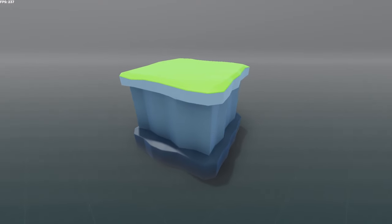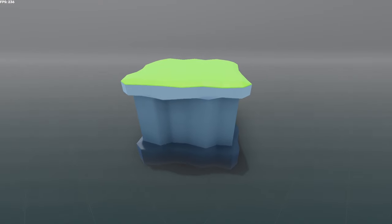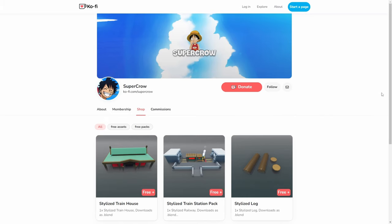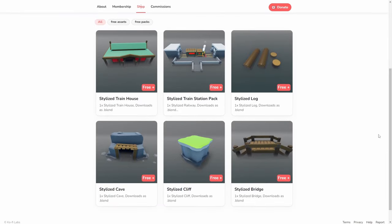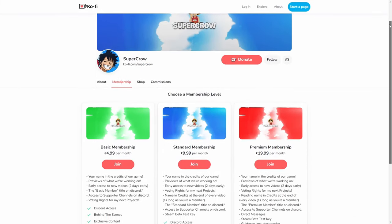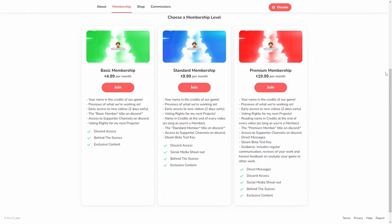If you're wondering why it took so long to make the models, let's just say I'm a noob. I also made a Ko-fi page, and in the shop you can get all the models I made — except the fireplace, because it's too ugly — and you can get them all for free. Who doesn't like free stuff? And if you want to support me and get regular updates on the game's progress and other perks, consider becoming a member.